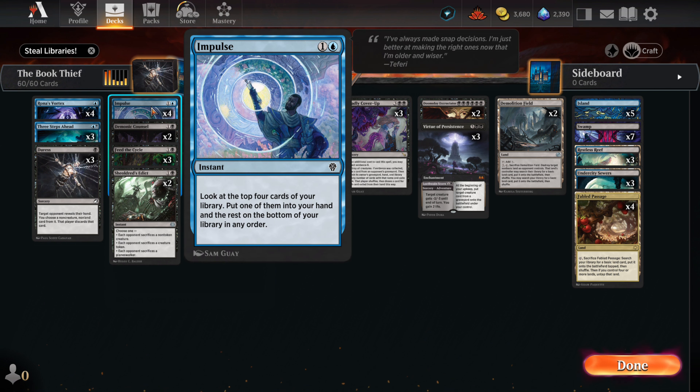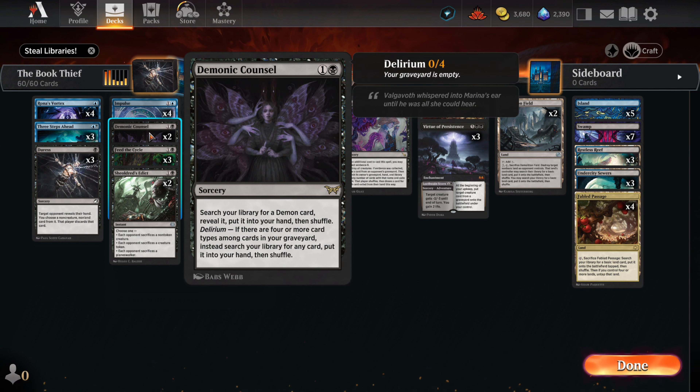Impulse is a fantastic search card. With it, we can dig through our deck and find one of our key pieces or any card we might need. If we've gotten half of our combo cards, this can easily help us get the other half. Demonic Council is a tutor card that will help us find a Doomsday, and if we manage to get Delirium, we can use it to fetch any card from our deck. With only two copies of Doomsday, this effectively gives us four ways of getting to our demon.